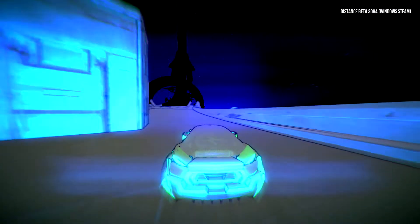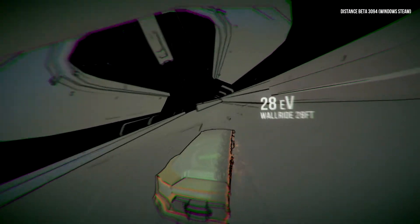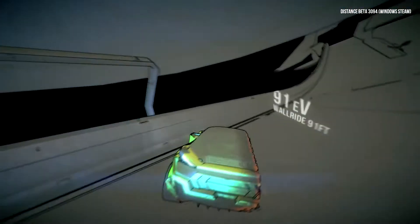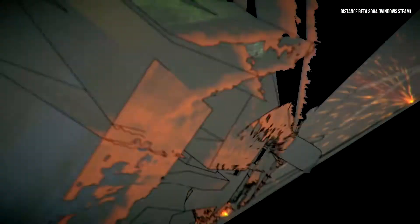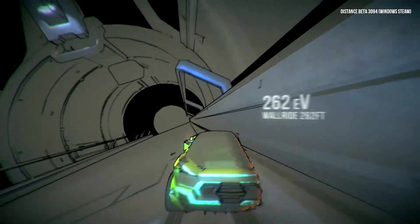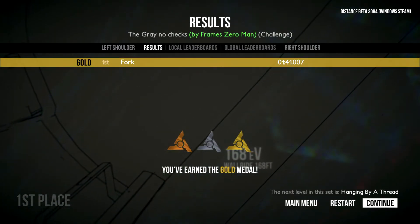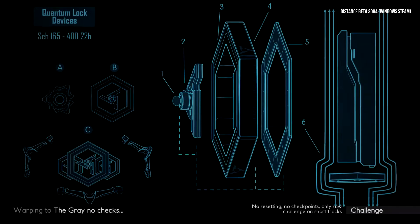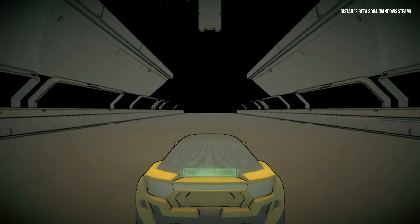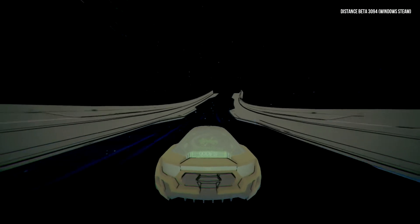I believe Fzeroman told me he made this effect by essentially setting an object in the game called a fog entity to being track height but having a negative color value. As we've seen from modded car colors, negative values on colors in Distance make things really freak out, giving the track this whole monochrome look — though you can still see colors, which is really cool.